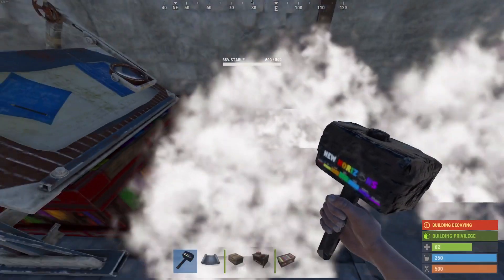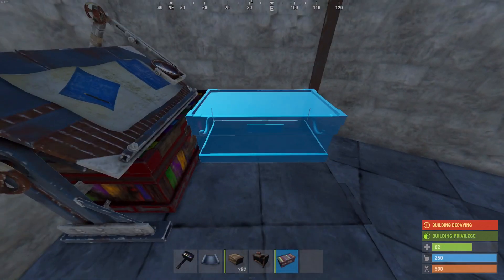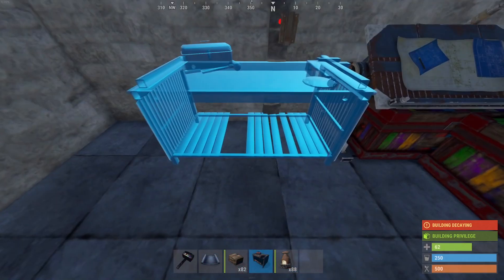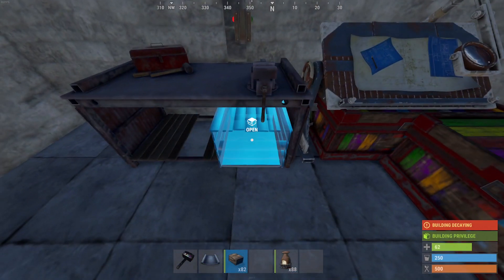I'll be placing one box underneath the research table and then one box right next to it. You might have to upgrade this double door frame to sheet metal because sometimes you won't be able to place the box. Next I'm going to be placing two furnaces just like so, and a repair bench with two boxes under it.